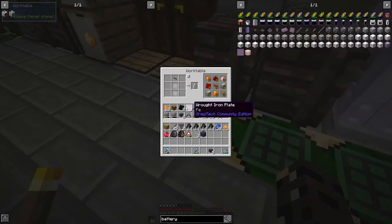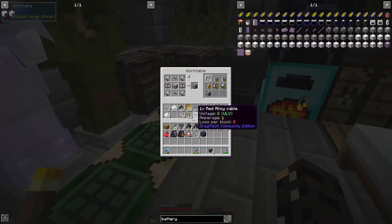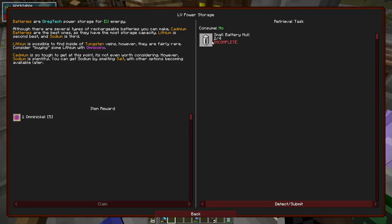A little bit of time later, we now have enough tin for these batteries. It's a different type of cable that goes on top - how lovely is that? So we have at least two batteries. There is a quest for this specific thing, and it says that we need to fill it with something. So sodium works pretty good, cadmium is best, but I don't think we have access to cadmium yet. It suggests lithium.